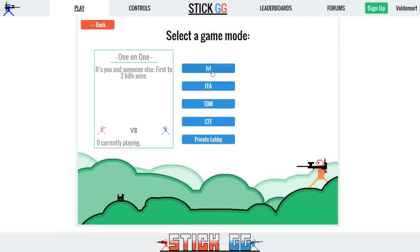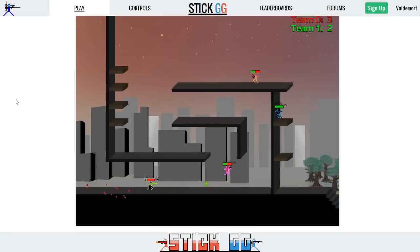Stick GG has a bunch of cool game modes. In most game modes, shoot the other players to win the game. If you're playing capture the flag, you need to take the other team's flag and return it to your base.